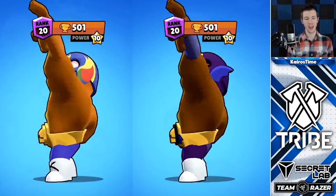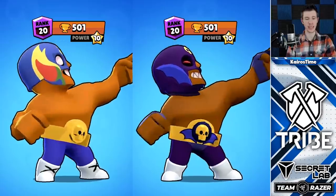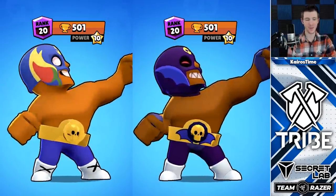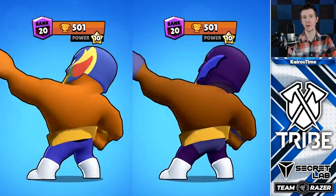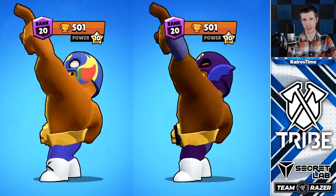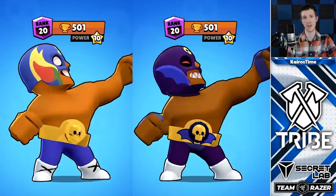Also tied for 12th place, we have El Rudo Primo, who gets five points for the wings on his mask, five for the increased size of his mask around his neck, five for the gloves on his hand, five for the bat on his belt. No additional super animation changes or anything like that. That's 30 gems in total including his base of 10, and that is 30 gems to buy — a zero gem value.